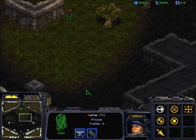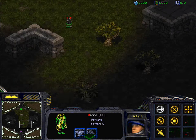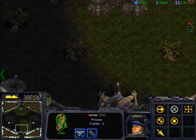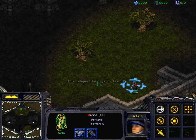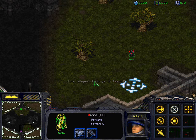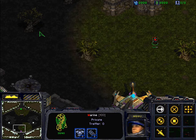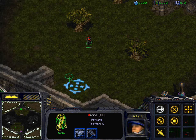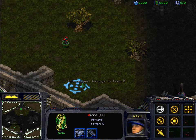When I use the teleporter on the right high grounds, I get teleported back in front of my nexus. As a player of team 1, I cannot use the teleports of the bottom team. If you go there, you get a message: 'The teleporter belongs to team 2.' Same thing for the left one — you can't use these as a member of team 1.